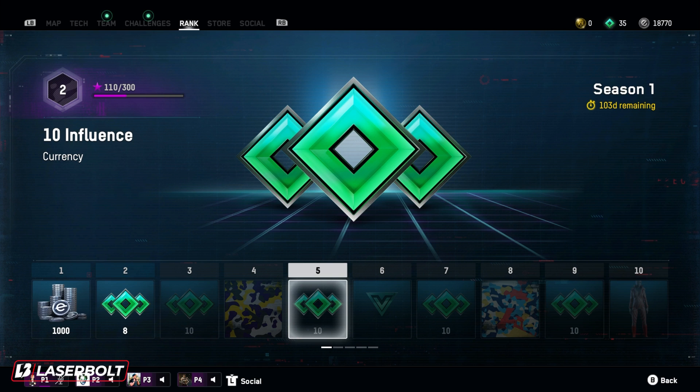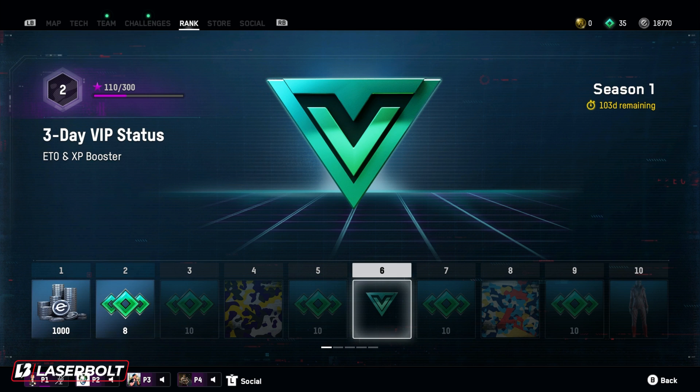At level five, you're going to be able to get another set of influence points which will help you level stuff up. Moving along to level six, you're going to be able to get full access of a three-day VIP status plus ETO and XP boosters. This is going to be really huge. If you want to level up really quickly, once you obtain this, you have three days to level up as fast as you can, increasing your ETO and XP gain. Really helpful not only to level up your battle pass, but also to level up in the game.